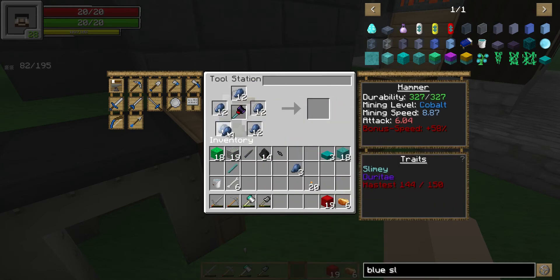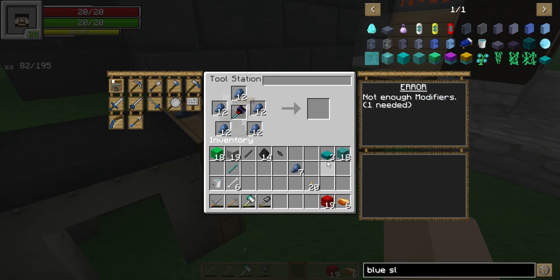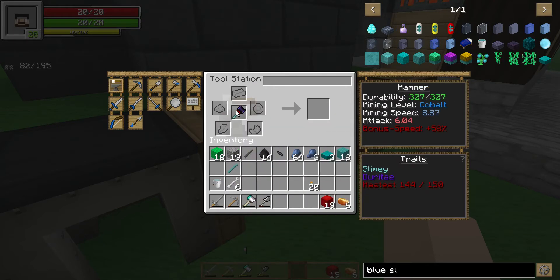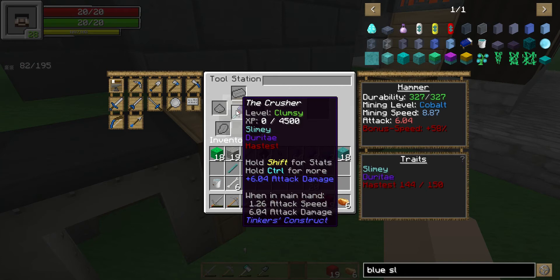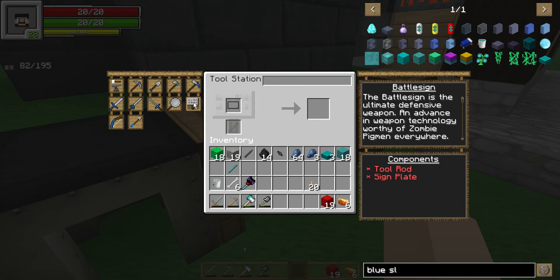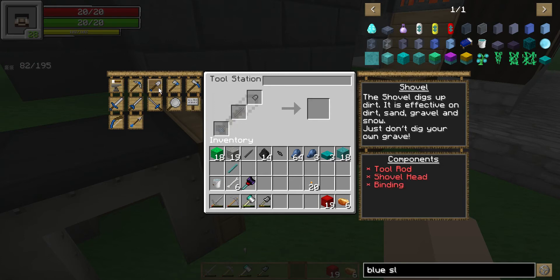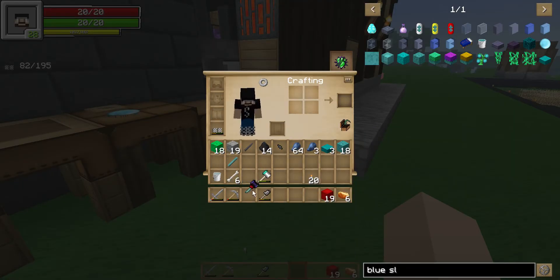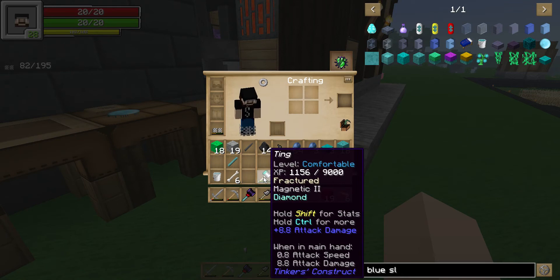I wonder how much lapis we can get on this thing — not enough. What I need is another modifier. So that means we're actually going to have to go use it to level it up. I'll have to check that out — we'll definitely check that. All right, so we got another hammer for now. This one has leveled up quite a bit because I've used it a lot.